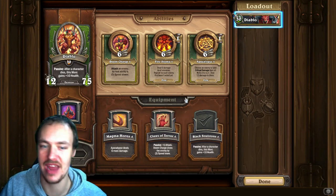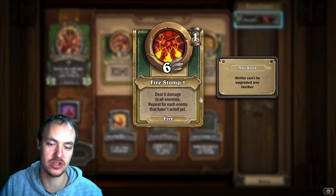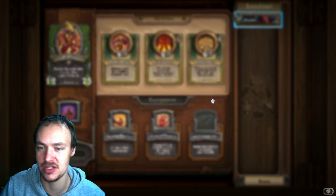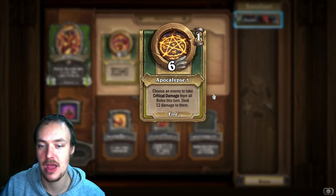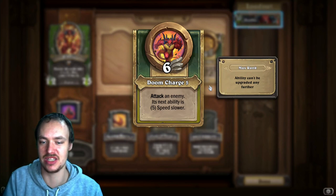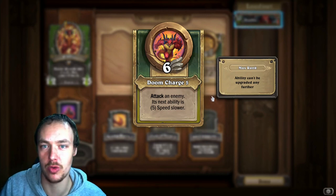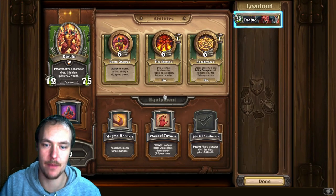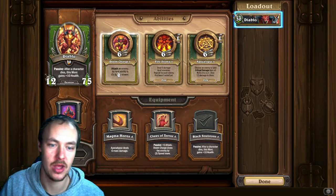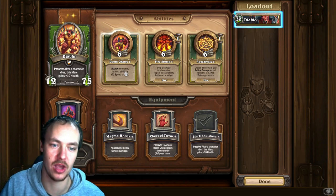For abilities, if you're using Diablo on the bench, upgrade Fire Stomp first — it pairs with a very fast speed merc like Kael'thas to enable a lot of damage really fast. Then go for Apocalypse to be able to crit stuff. However, if you're using Diablo in the opener or PvE, Doom Charge is worth considering because it slows one of the mercs down — if you're going against a lot of Trigor builds, it can slow Trigor so he can't backlash on the second turn. Start with Fire Stomp, then choose Apocalypse for bench or Doom Charge for opener.